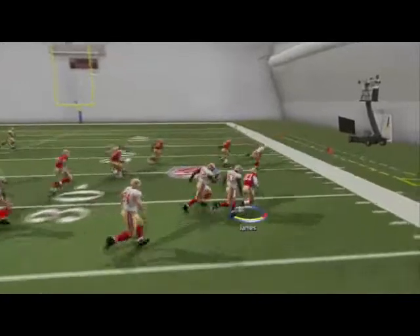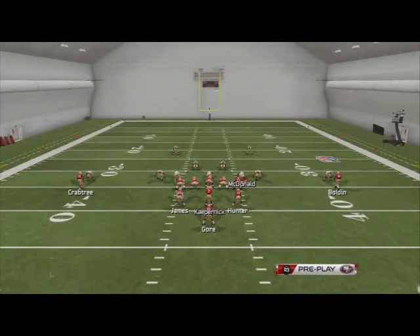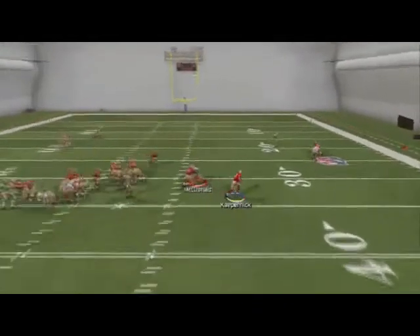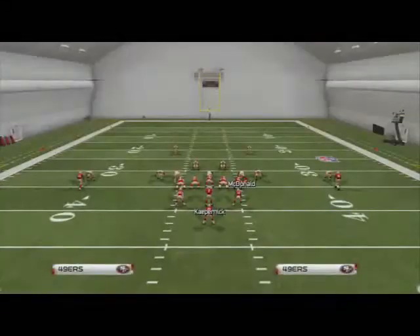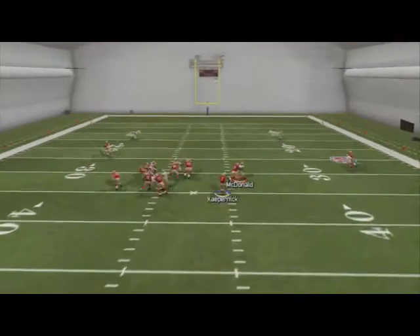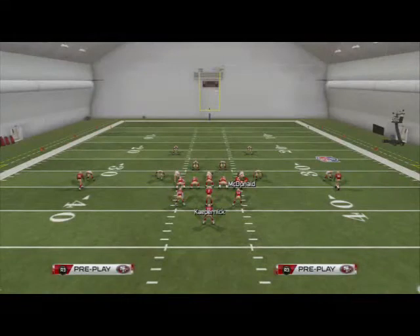We can flip it and go with LaMichael James — left-right, left-right, and they don't know what to do. Say they decide to stop giving you the run to the running back and call option halfback — you keep it with Kaepernick. Kaepernick's a boss of a quarterback to run with in this game. You can use the precision modifier and stuff like that to completely torch the secondary. You can swerve them, juke them, truck them, hurdle them. This is a phenomenal run.